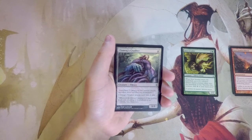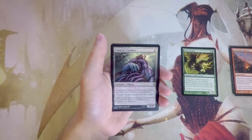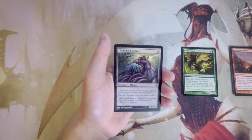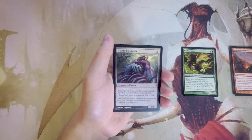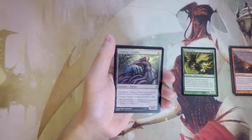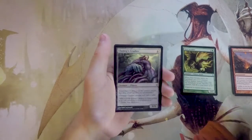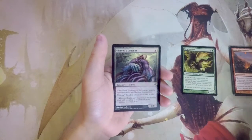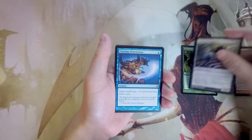Ulamog's Crusher is an 8/8 for eight with Annihilator 2 — when this creature attacks, the defending player sacrifices two permanents — and it attacks every turn if able. This is a great top-end in literally any deck. It's an 8/8 for eight but it's colorless, so you can play it in any deck. The green deck with Nest Invaders has the easiest time casting it, but there are Spawn generators in almost all the colors. I'm keeping this as a strong contender.